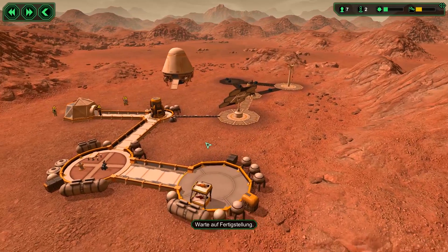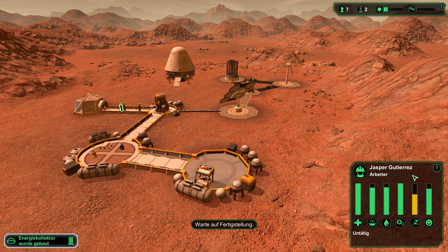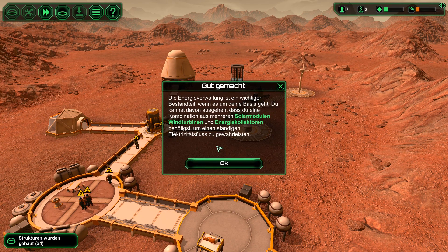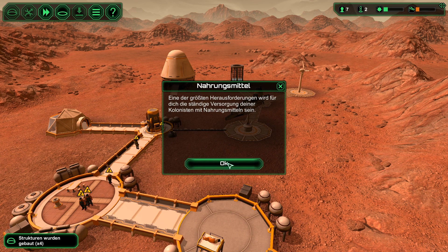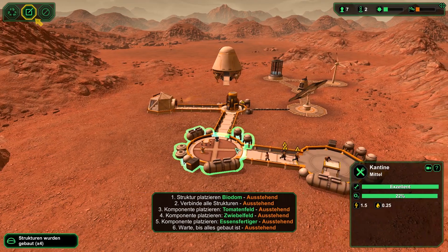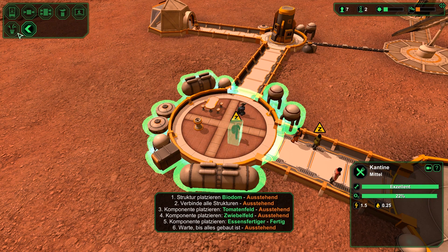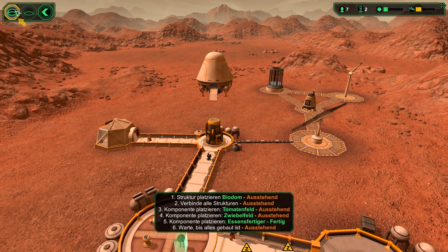Was, sind die müde? Dann meckern die schon, wenn sie zur Hälfte müde sind. Paula geht's ja wohl nicht! Die Energieverwaltung ist ein wichtiger Bestandteil einer Basis. Du kannst davon ausgehen, dass du eine Kombination aus mehreren Solarmodulen, Windmodulen und Energiekontrollektoren benötigst, um einen stetigen Elektrizitätsfluss zu gewährleisten. Also immer viel, viel Energie.